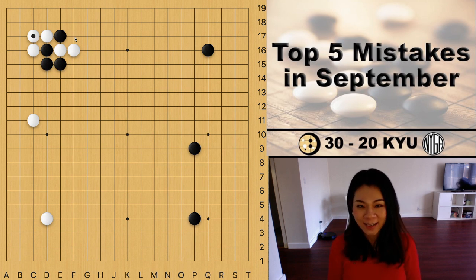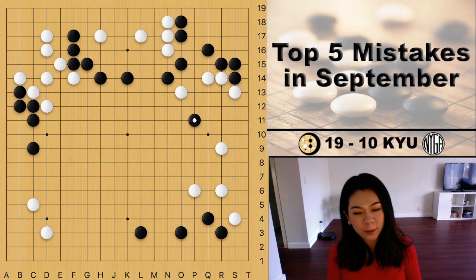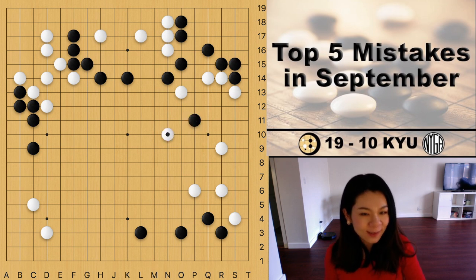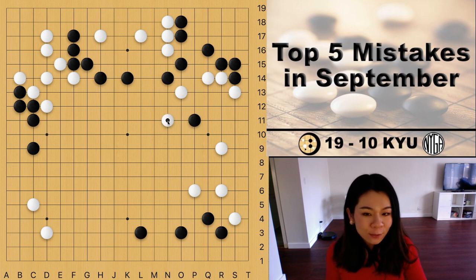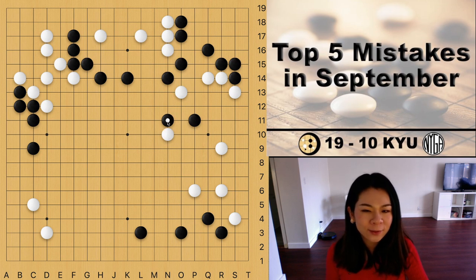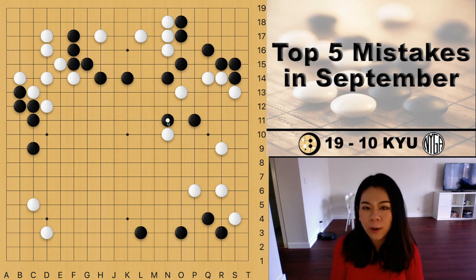Now let's look at the next mistake. This game is played by 19 to 10 kyu players. Black just invaded here and it looks pretty deep. White played a large knight's move instead, which is the mistake. The correct move should be the small knight's move on top or the cap. After the large knight's move, there's a two-space gap with an attachment move for black to escape, so if black attaches there's no way for white to enclose on top anymore.